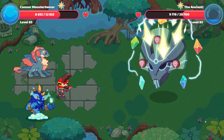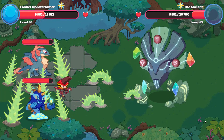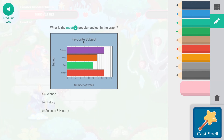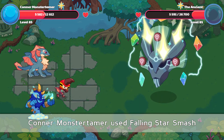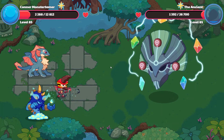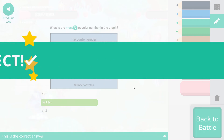Let me know where you are with the ancient in your battles and how you're doing with her. What is the most popular subject in the graph? That's going to be science and history — they are tied at 17 votes each for their favorite subject. And we got it right. One more hit. What is the most popular number in the graph? One and three are the most popular — they have 18 votes each, so 36 total for both one and three. We got that right.